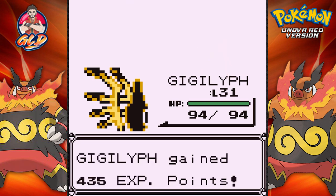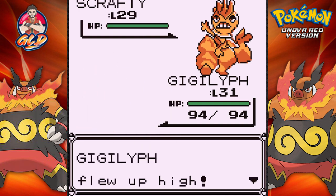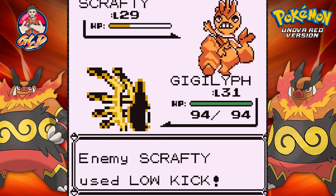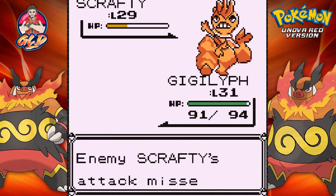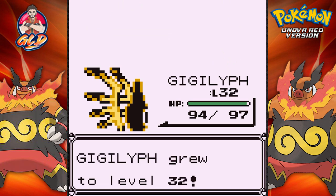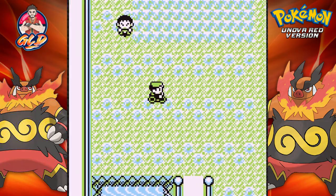Let's go with a Fly attack! Gigaliff is kicking butt, taking names. Here comes a Scrappy - Low Kick misses, Fly attack does its thing. Fly attack does it again - say hello to level 32 for Gigaliff! We are kicking butt.